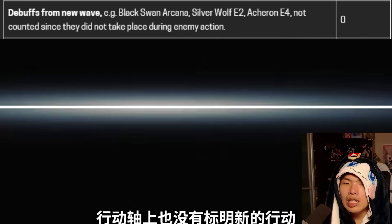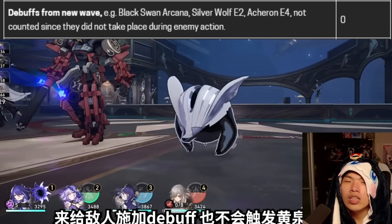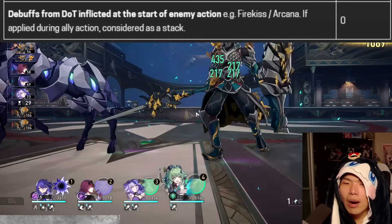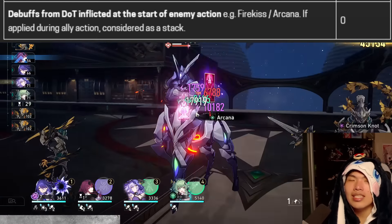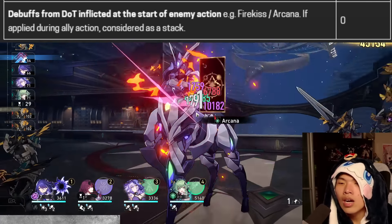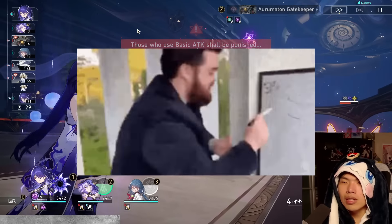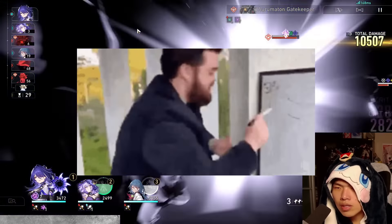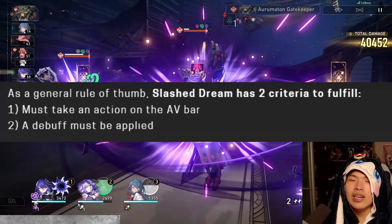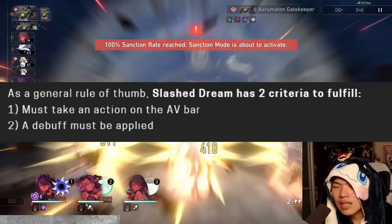Debuffs from new waves — such as Black Swan's Arcana, Silver Wolf's Eidolon 2, or Acheron's Eidolon 4 — will not be counted since they do not take place during an action. Debuffs from DOT inflicted at the start of an enemy's turn — such as Firekiss, Arcana, or Kafka's DOT — will also not apply any Slash Dreams. As a general rule: it must take an action on the action value bar and a debuff must be applied for Acheron to gain a Slash Dream stack.